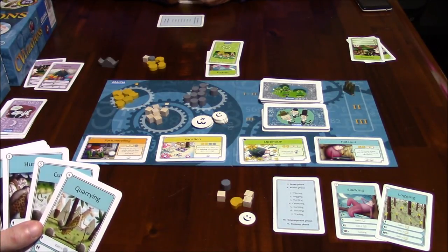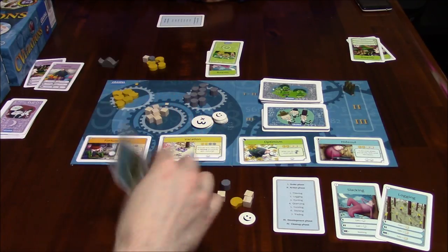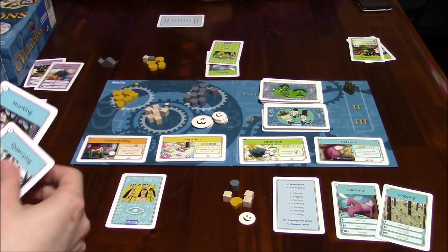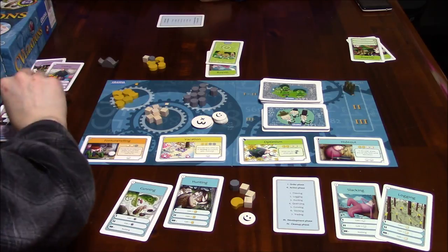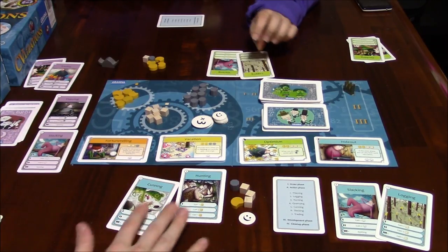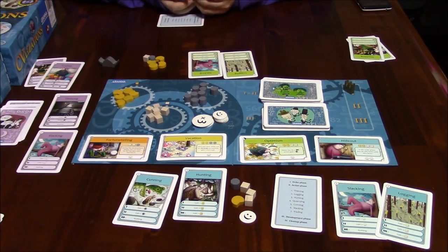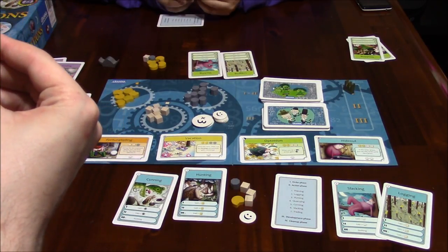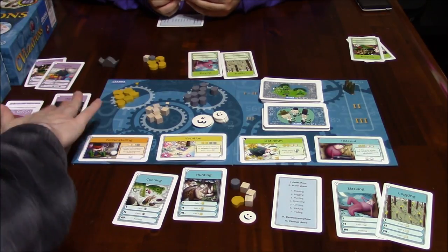I'm going to play logging and hunting face up. The computer plays thieving and slacking. Revealing all cards: we have trading and cunning from the computer. I have logging and slacking, and she has doubling. The computer does not steal — they do not perform theft actions, steal resources, or buy ideas.